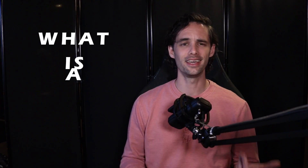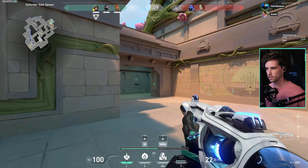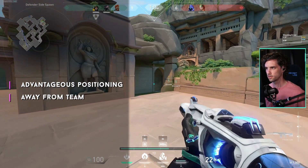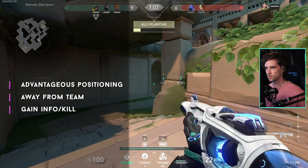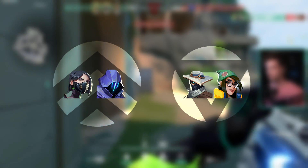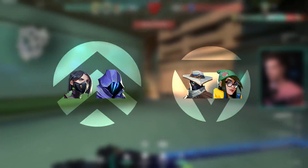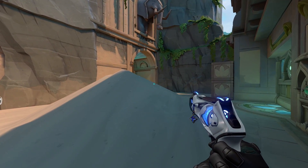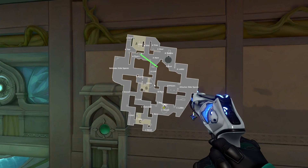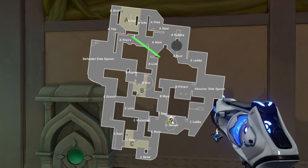So what exactly is a lurk and why do it? In its simplest form, lurking is putting yourself in an advantageous position away from your team in order to gain information or get kills on unsuspecting enemies. Generally, controllers and sentinels are the best lurk agents since they don't need to be near an area to use their abilities, meaning they can show presence or use their utility in a different place from where they are physically.